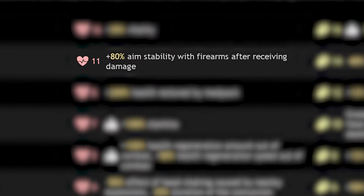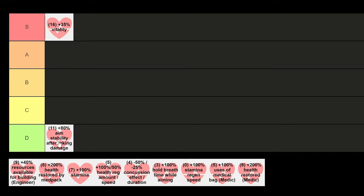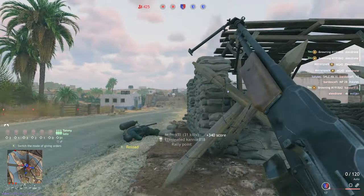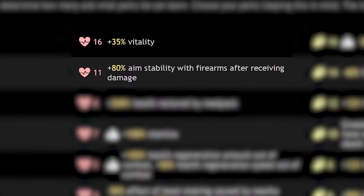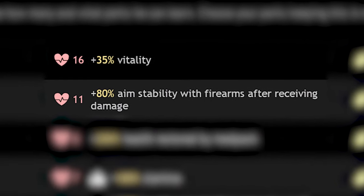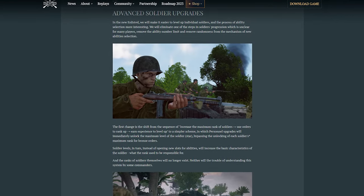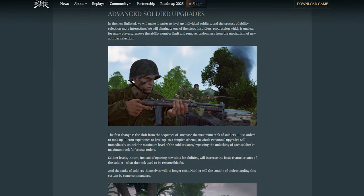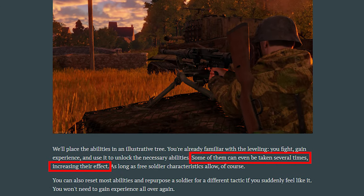Plus 80% aim stability with firearms after receiving damage for 11 perk points sounds pretty good, but in reality it doesn't matter at all. If you're being shot, you're likely already dead, so you wouldn't even be able to use the effect. It might be good if you could stack it with the plus 35% vitality perk, but it's really expensive so you actually can't ever use both at the same time — unfortunately, just D tier. If, in the coming major updates where the whole process of selecting perk points is changing, stacking these two may become an option and all of a sudden very viable — so keep an eye out for that.